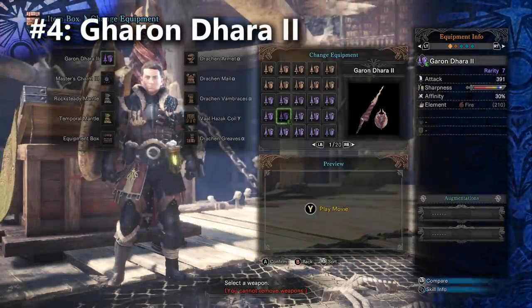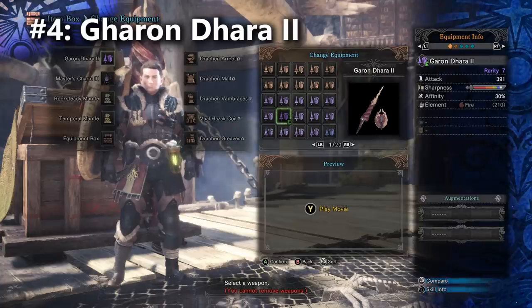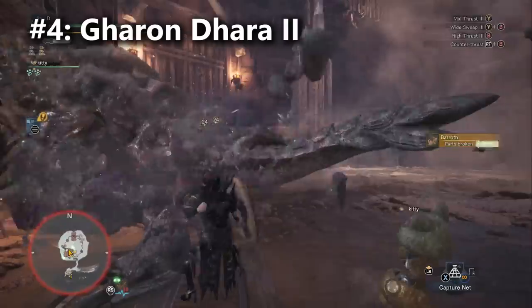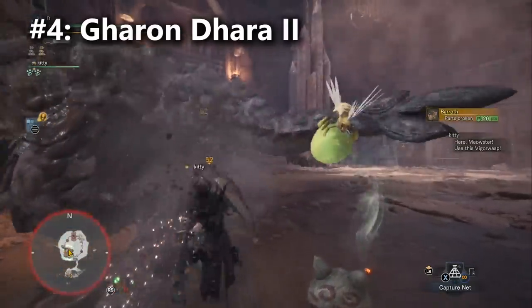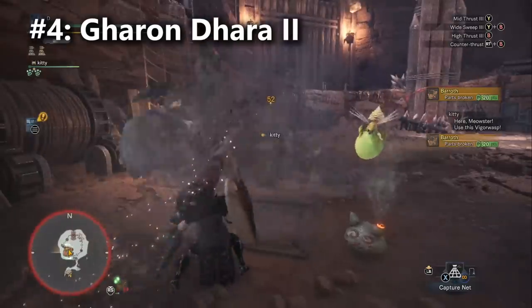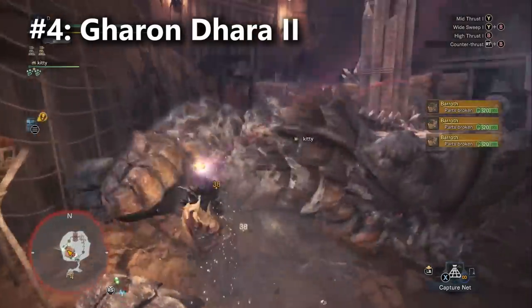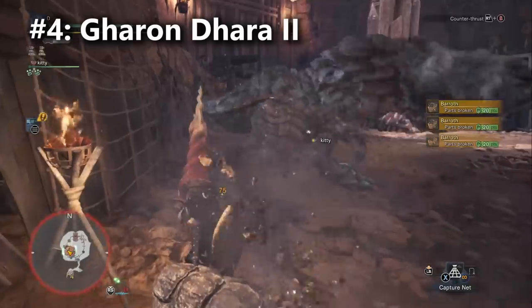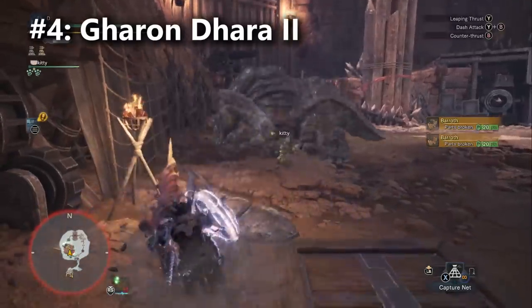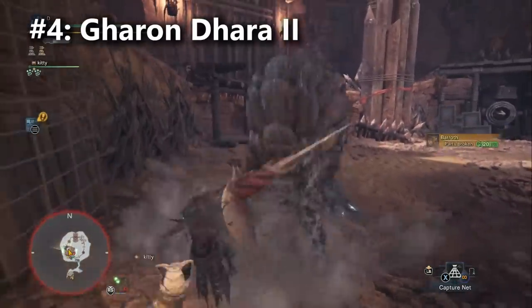Moving on, I'm giving fourth place to the Odogaron lance called Garandara 2. Garandara was the original strongest lance in the game before we got the Taroth Crest Claw, and the Taroth Crest Claw is a direct upgrade. I almost only let Garandara be an honorable mention because now it's fully redundant — yes, Garandara is better than certain other lances, but that doesn't matter because you would never use Garandara when you're always going to be using the Taroth Crest Claw, a direct upgrade. However, players should still know about this lance because it's technically still one of the most damaging lances that you can actually go and build. Accessibility is a big part of why Garandara is on the list.